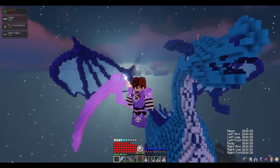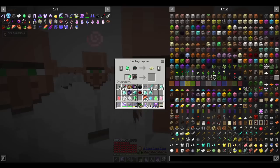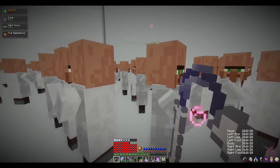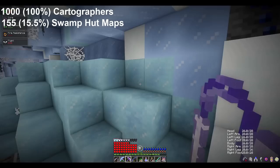I found that the second and third pool of maps the cartographers sell both pull from the same map pool in different ways, so I decided to combine them into one. I traded compasses to the villager to unlock the second map pool, and then I traded another compass plus a few emeralds to purchase a map in order to unlock the third map pool. The second and third map pool will always yield three to four maps you can trade for.